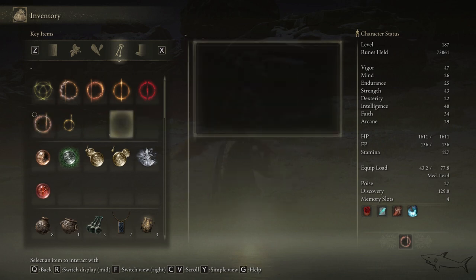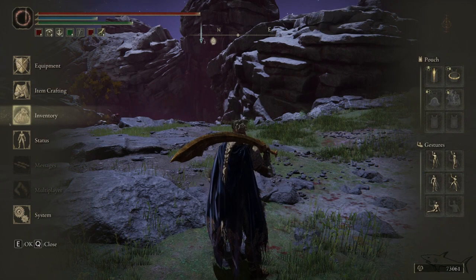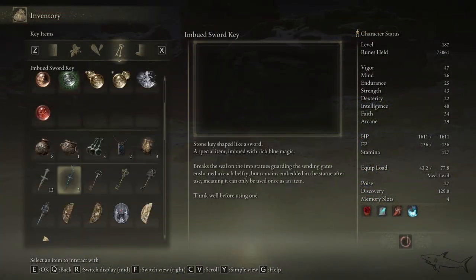Here we go. The Malenia great rune description says it will reduce the healing power of your flasks — the Crimson Tears flask will not heal as much when this is active. However, due to the infusion of Malenia's spirit of resistance, attacks made immediately after receiving damage will partially recover HP. You already defeated Malenia and know that when she attacks you, she recovers HP — this rune does exactly the same thing.